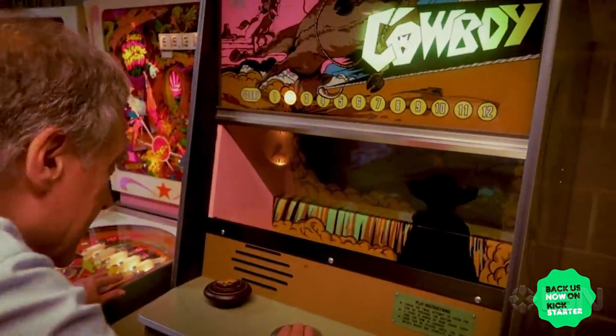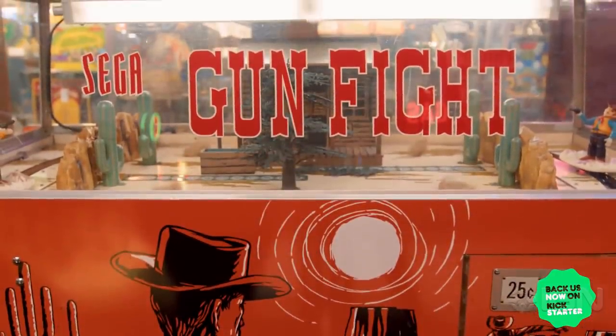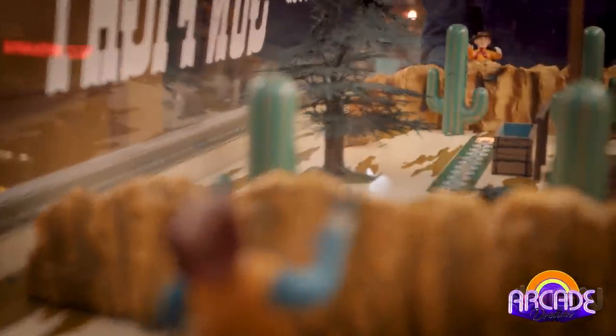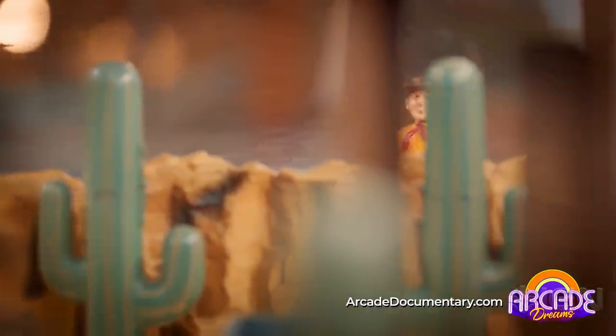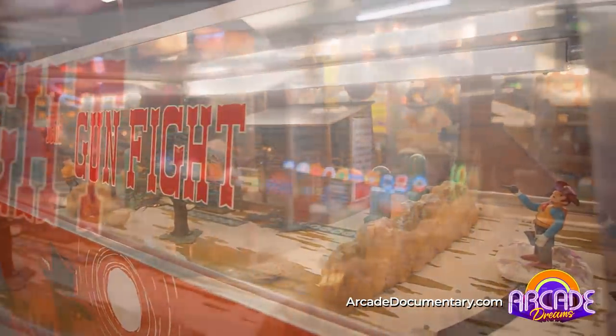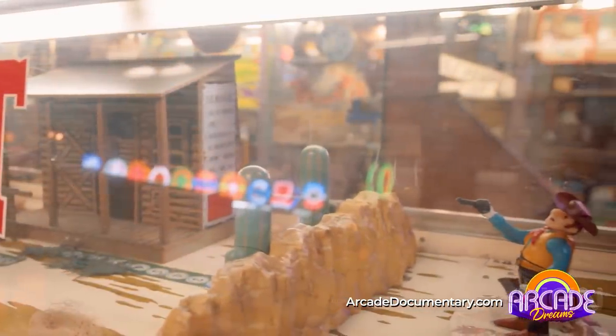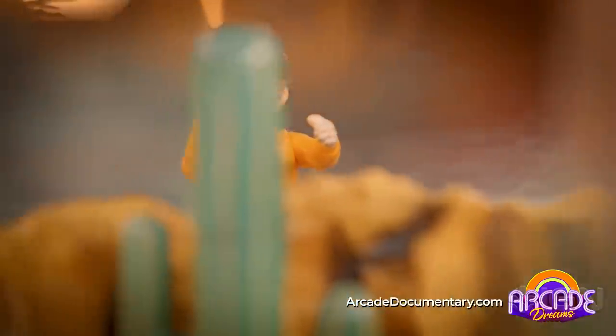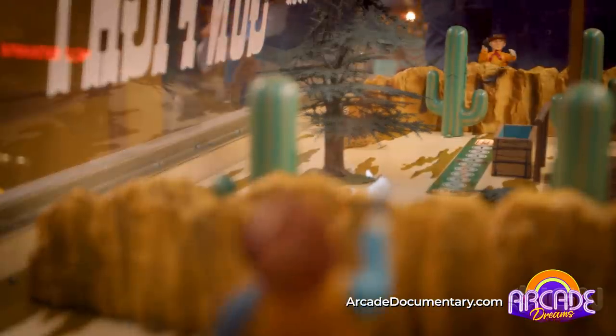I grew up in the golden age of electromechanical games, and they'll always be my first love. In 1970, Sega released a game called Gunfight. It's two players — each player is a gunslinger. Each player has a pistol, and the players are positioned at opposite ends of the game. The playfield is enclosed by a plexiglass, acrylic-type canopy. The playfield is a Nevada-type terrain, and there are cactuses.